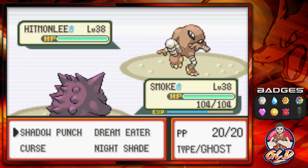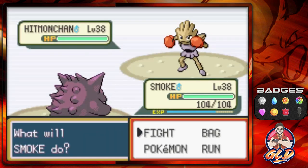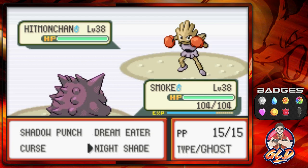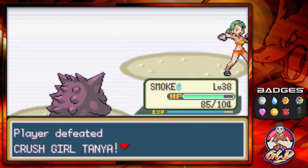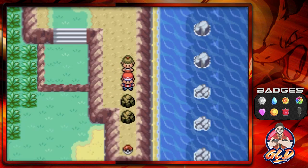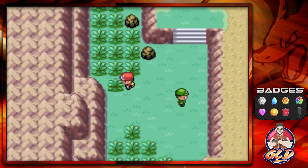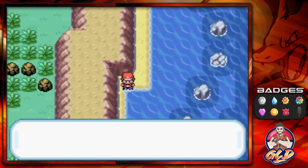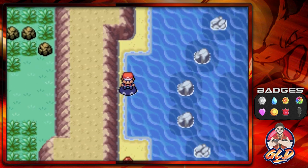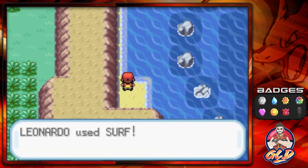We're taking on Crush Girl Tanya — she's coming with her Hitmonlee, shadow punch. She's also coming out with a Hitmonchan, which will try to hit us with elemental punches. Puss in Boots grows to level 37. Unfortunately right now we don't have Rock Smash, but just wait — we'll be finding something soon. We're surfing over to Leonardo and grabbed a Max Repel.